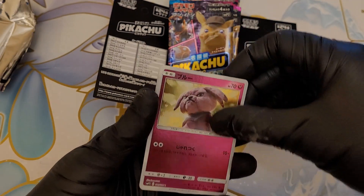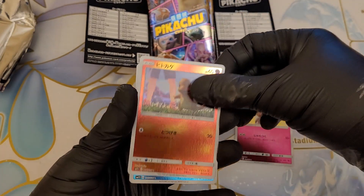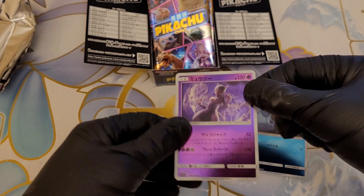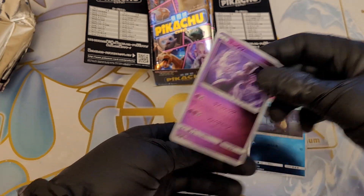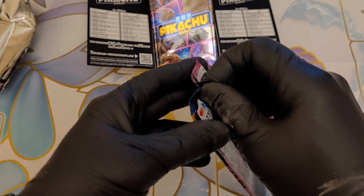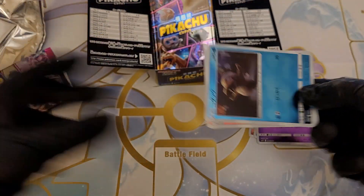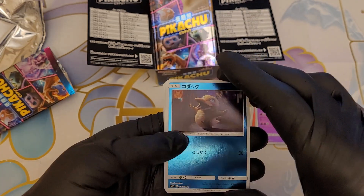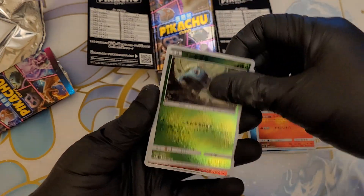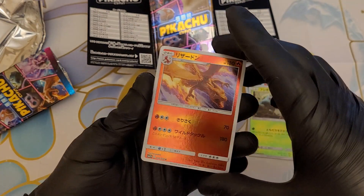Oh, is that Snubbull? I'm not 100% sure on all of these. That's a Charmander, Psyduck and Mewtwo — these are really nice cards. I don't think we need to do a card count at all, they're all really nice. Another Psyduck, Arcanine, Bulbasaur, and Charizard. I think that's just the normal Charizard — it's still really nice.